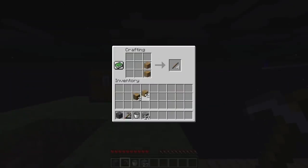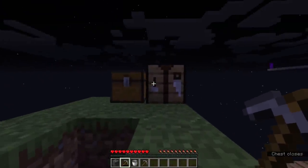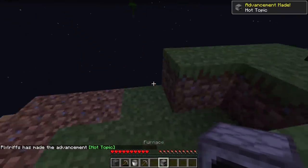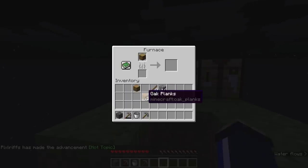Thankfully I still have a couple of oak logs from the last tree that we took down, and I have plenty of saplings left over in this chest — two oak saplings, and one already planted. Let's go ahead and make ourselves a furnace. We're going to use the furnace to make ourselves some charcoal, and with that I'm going to make myself some torches.